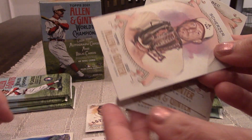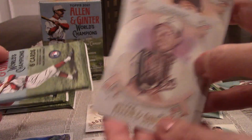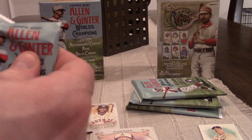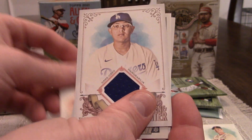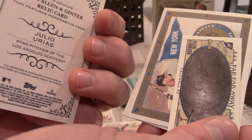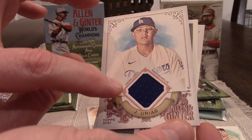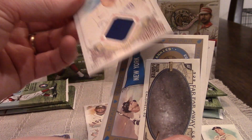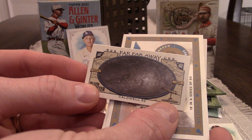You got a Max Scherzer. The interesting thing about Max Scherzer is he's got two different colored eyes. My turn again — thank you for making this video with me, this is pretty fun. There is a Giancarlo Stanton with the Yankees. We got a relic — Julio Urias. It says game-used memorabilia, so that is actually part of his uniform. I like when the color of the swatch matches the picture — it doesn't here — but still, that's a pretty sweet pull.